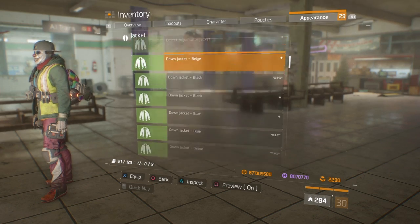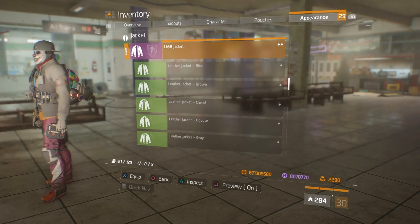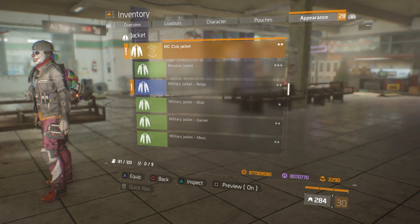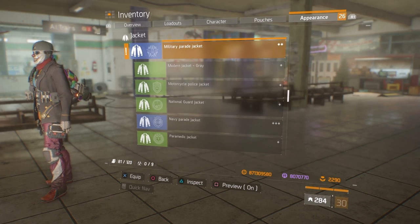Cleaner jacket — that's been out for a while, but I did get that out of the Mark 2 cache. LMB jacket — that's been there for a while, got that out of the Mark 2 as well. MC club jacket actually looks really nice, aside from the elbow pads on the jacket. And then we have the military jacket in beige — I'm pretty sure that one's been in the game for a little while. Military parade jacket — I know for sure that one's been there for a while.